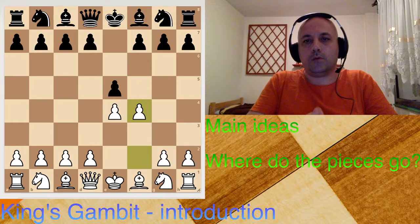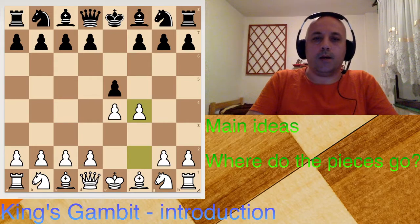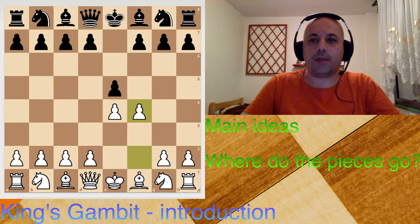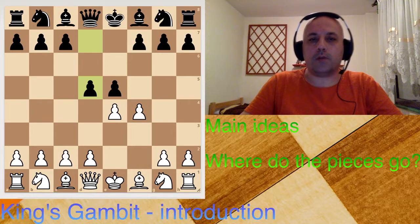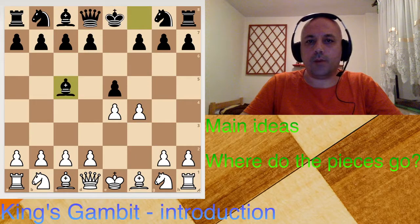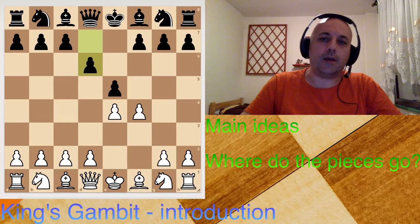In this video I'm not going to focus on variations — we're just going to talk about the ideas and where the pieces go. First of all, let's check what the options are for the black player. The main one is to capture that pawn, then we have the option of offering a pawn as a counter-attacking option, and then we have a developing move that ignores the offer, and some quiet moves.